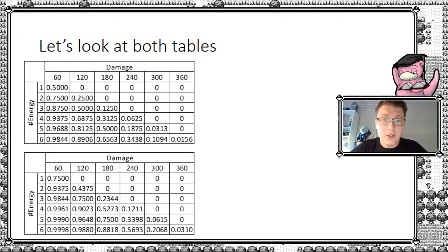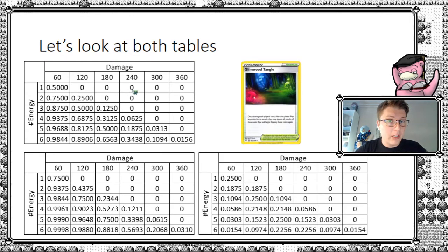Now we can take this all together and compare each of the improvements for each given scenario. I'm going to look at these combined tables — the first table without the stadium on top, and with the stadium below. A third little table shows us the difference between each of the corresponding cells. With two energy attached wanting to do at least 60 damage: without the stadium it's 75%, with the stadium it's 93.75%, corresponding to an improvement of 18.75%. I've expanded the table all the way to 360 damage to cover all relevant knockouts. Of course, when you play this deck you'll often see scenarios with even more energy attached. So without further ado, let's jump into a couple of games, shall we?